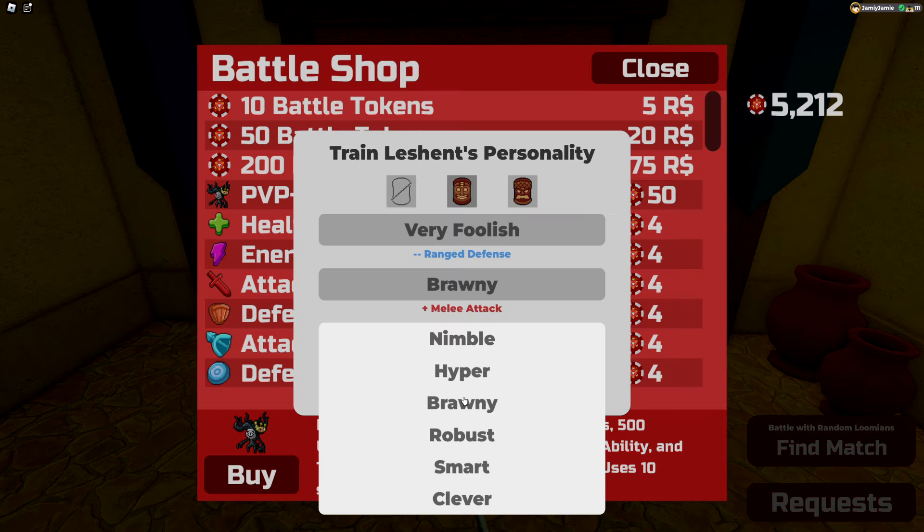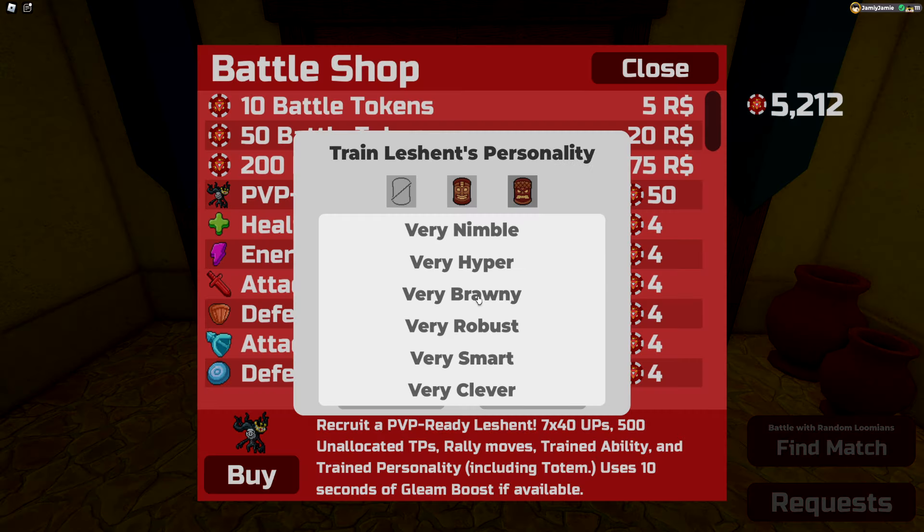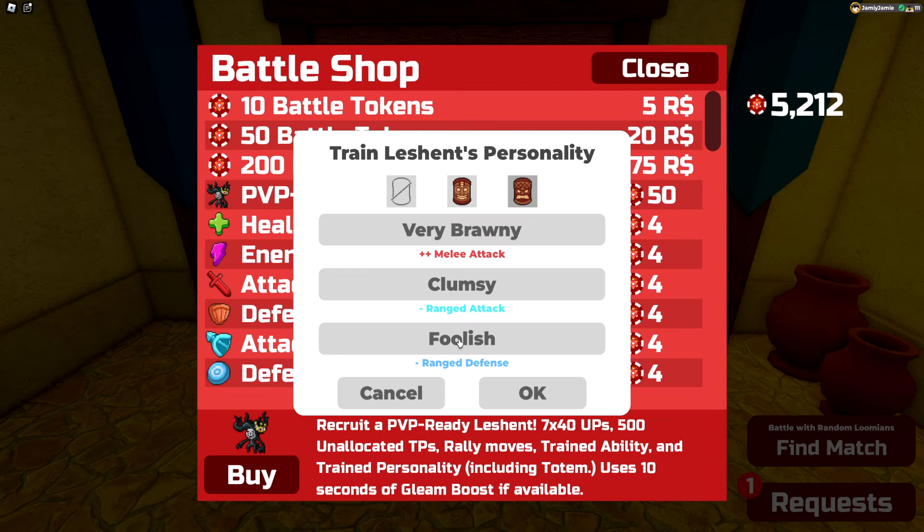Although there are other options too by using the smiling totem, like Brawny Robust Very Clumsy, Brawny Clever Very Clumsy, or you could even go so far as to switch out Very Clumsy for Very Sluggish so you're an even slower pivoter with fadeaway. In the future I'll probably try and get one of every type of personality so I can have different builds, but for right now for the video's sake I'll just get a Very Brawny one.